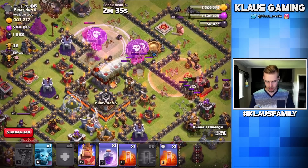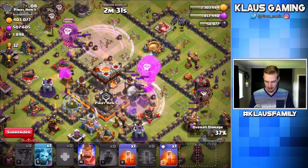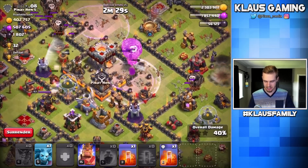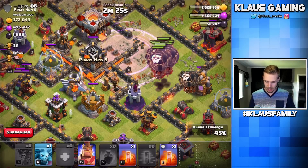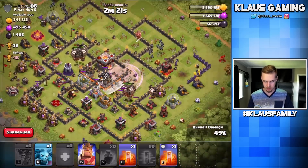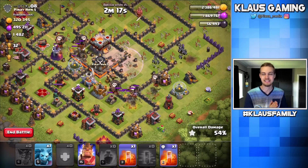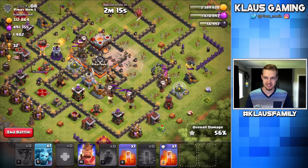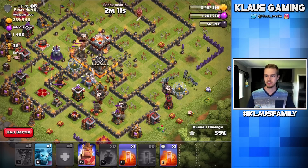Looks like the two drills are now cleared up very nicely. I've got one more Rage — let's actually Rage this one up here because it's going to take out the Sweepers and possibly, if we're lucky, will clear up the air targeting defenses so that we can get this final Dark Elixir drill. I think this is going to work out to our advantage. Finding dead bases is the best — I don't know how else to put it. It's just the best, and I love it.